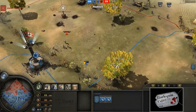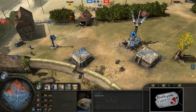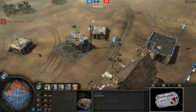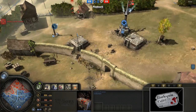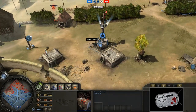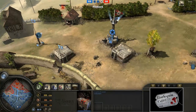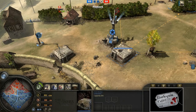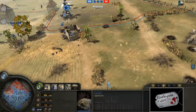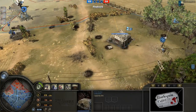Now check out the second phase of this build. The thing I really enjoyed about this was the timing on the campcraft center — he pretty much didn't build it until he could go straight into vet 3 with his pioneers. Now check out his late game transition: he's tired of going back and forth, so now he's going to use his contracted pioneers to just spam bunkers everywhere.